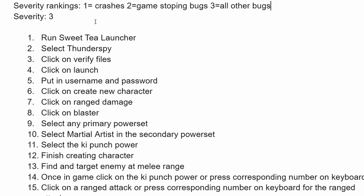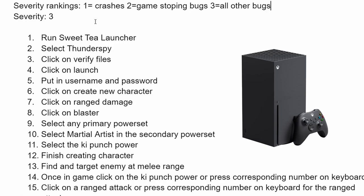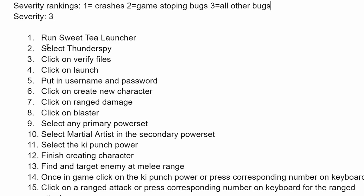Next, you want to write out step-by-step exactly how to reproduce the bug. Treat this as if the player has never touched the console or the game. For console players, state things like: 'Start up this console, put in this disc or launch this game.' For an Xbox game you'd say: 'Start the Xbox, launch this specific game or put in the CD.' Because City of Heroes is only on computers, I wrote: 'Run the City of Heroes launcher, select Thunder Spy server, verify you have the most up-to-date files, then click the launch button.'